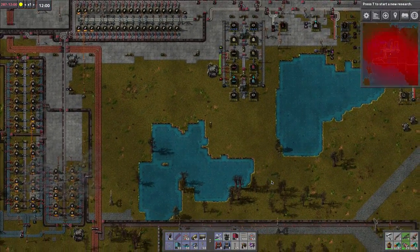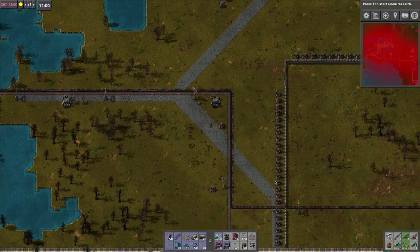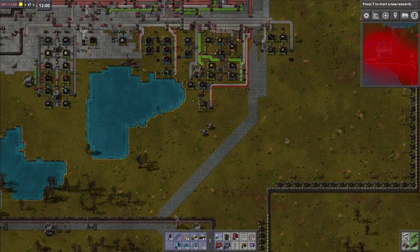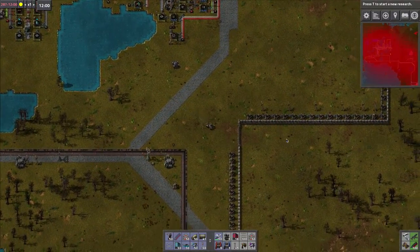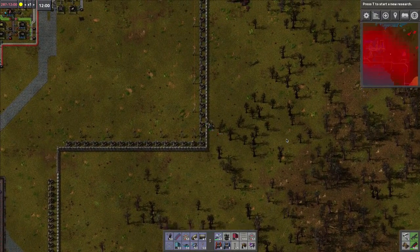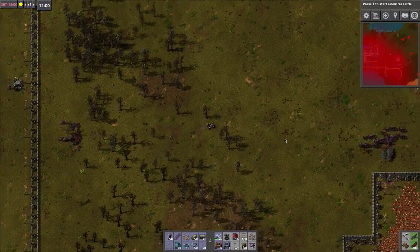Welcome back everybody. Today's episode of Factorio is going to basically be upgrading. I think this copper deposit here is almost done. There is some repair that needs to be done on the copper outpost. I also need to work on getting some better armor and better guns and things. We should be moving around with the tank.